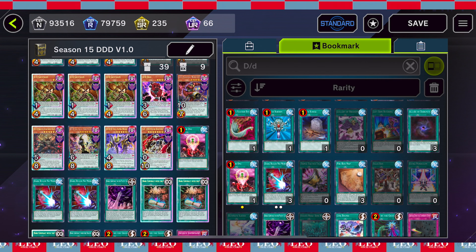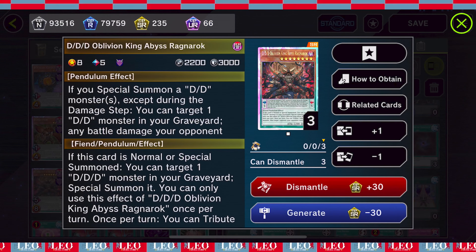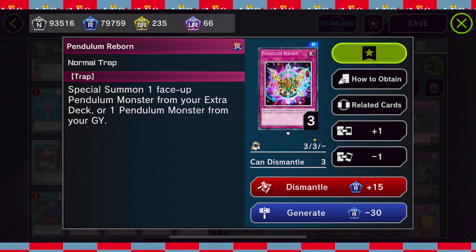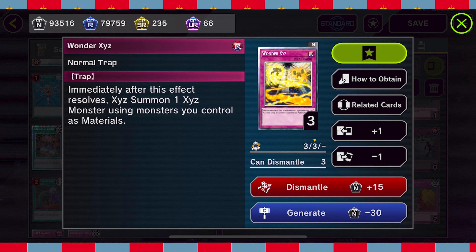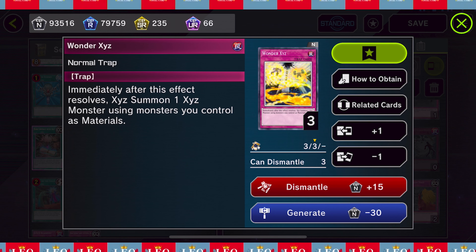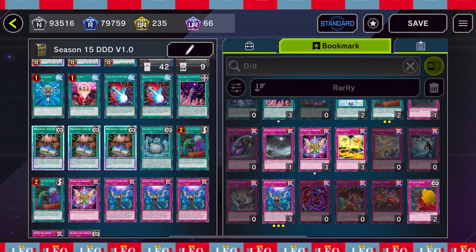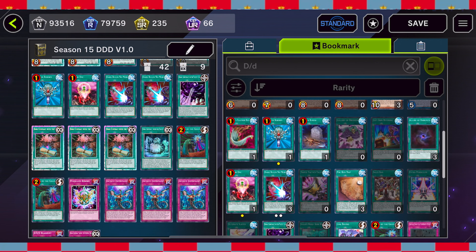I'm running two Pendulum Reborn - it's a great card. With the top deck being Runic Sprite we're most likely not going to be able to use Wonder XYZ properly unfortunately. Also with the Ishizu cards, I'm assuming people are going to be experimenting with those. Here's a list of cards I have that I may or may not use.